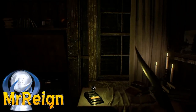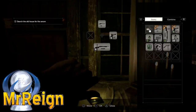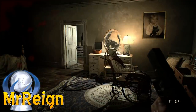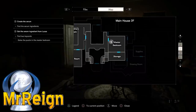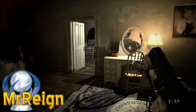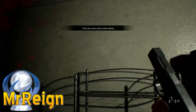Next up we have the second backpack, which is in the second floor mansion. You will need the snake key to get in here, but it is also story-related as it's on the route to the red key card.